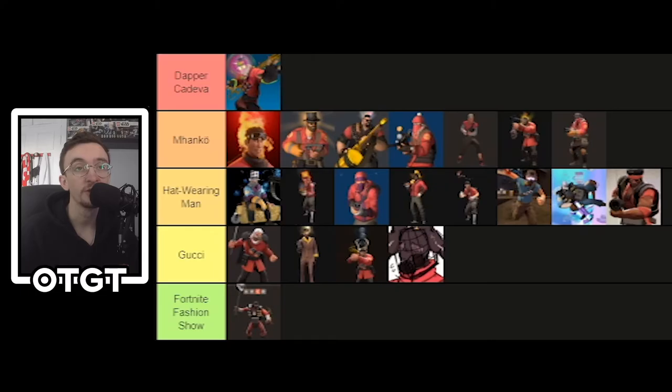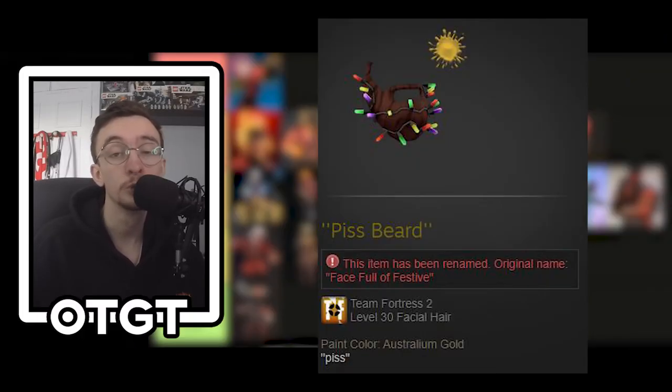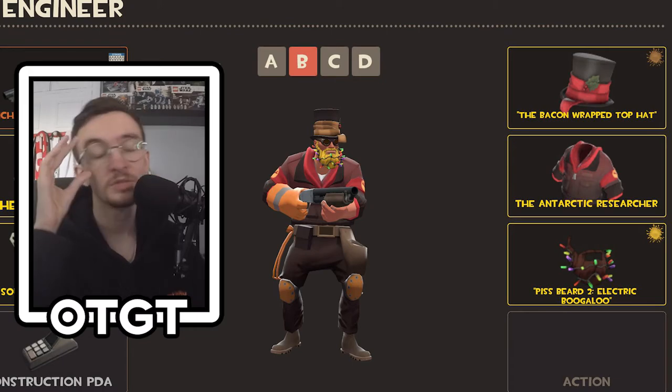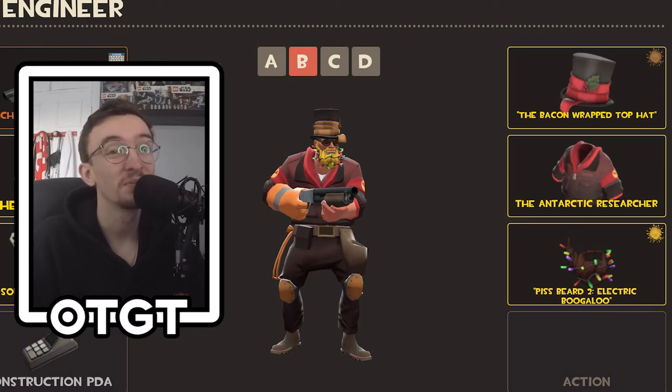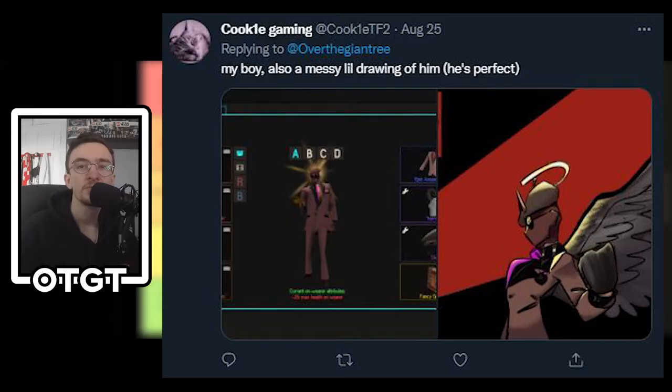Here we have Kilogram — a name I recognize. They gave me their Piss Beard One and this is Piss Beard Two, which is an iconic cosmetic paired with the Antarctic Researcher — very nice. But the hat ruins it for me. I don't like that hat; it kind of takes away from the whole loadout. They also have the Festive Beard which I think is neat. I'm putting you in Hat Wearing Man purely because of that hat — if you change it I think you'd have a sick loadout. It is a nice loadout, I just feel the hat doesn't work with the rest of the cosmetics.